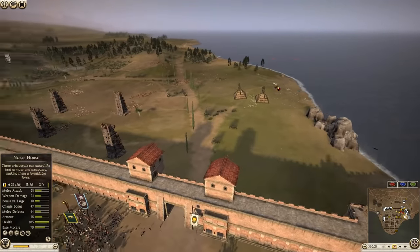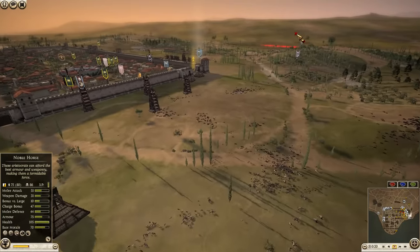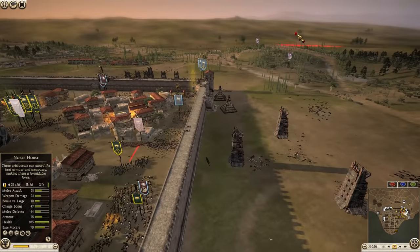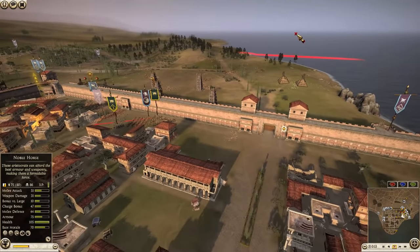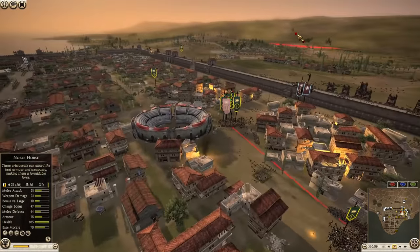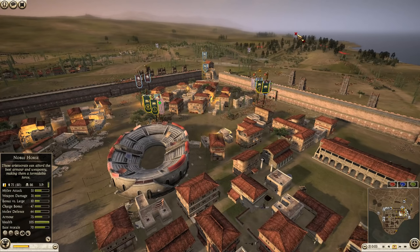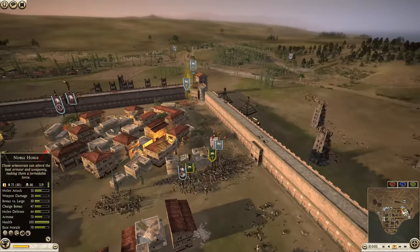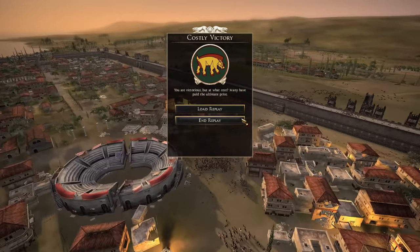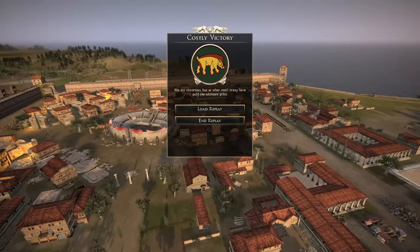Overall the battle was great — non-stop action. Cav sallying out doing so much damage. The biggest loss for the attackers was losing their generals so early on — Epirus and the Seleucids lost their generals right away. Because of that their army didn't have the stomach to fight. The defenders were able to chip away at their numbers, the morale loss was too much, and that is a victory for the defenders. Let's look at the results.